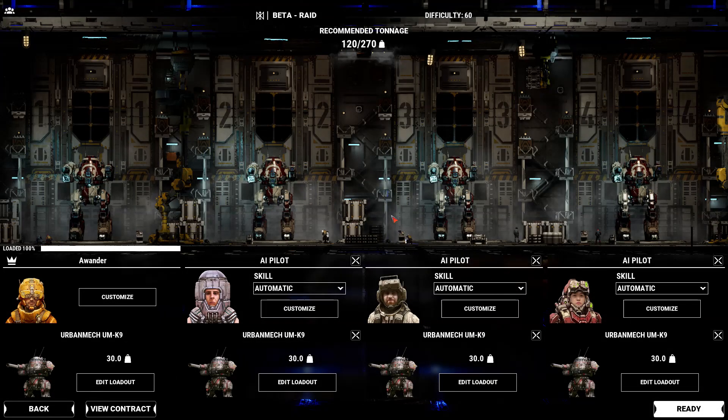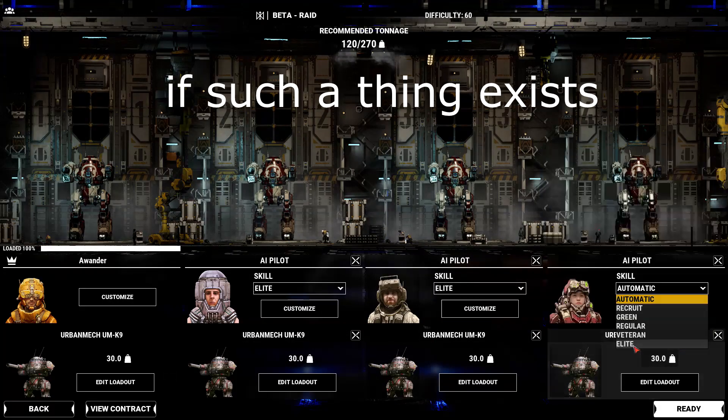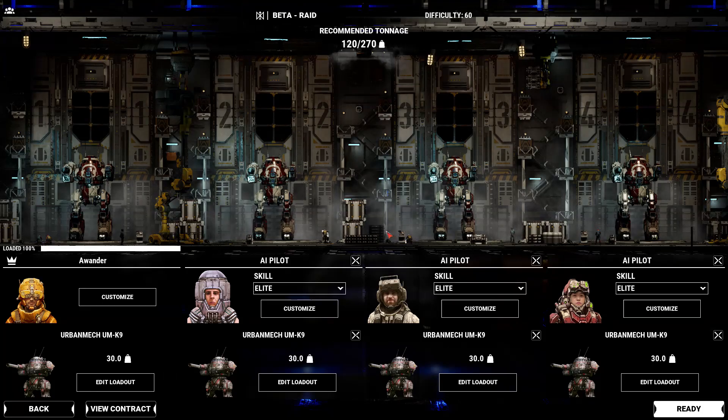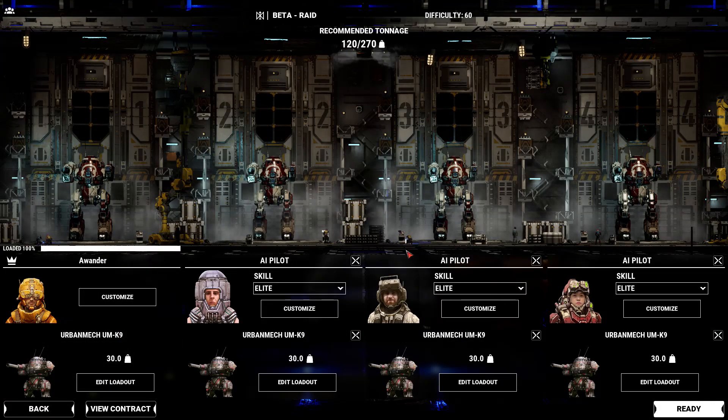I've already got us loaded up with a full lance of Elite Urban Mech Pilots. We're going to take these ramped-up Urbys into the beta raid mission, which I haven't done yet. We're well under half tonnage, but I'm hopeful that despite my inexperience, our massive DPS boost on these little buggers will carry us through.